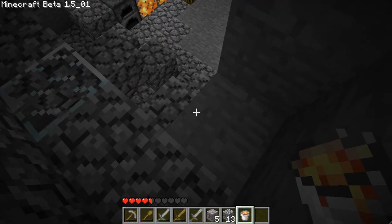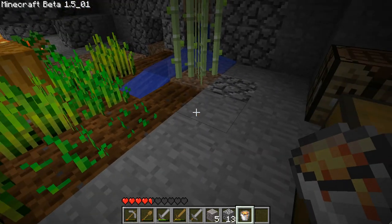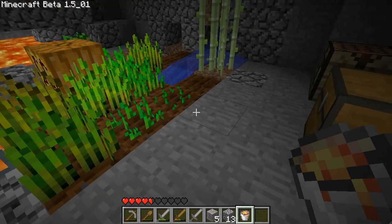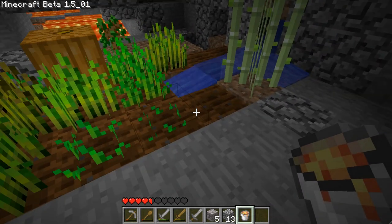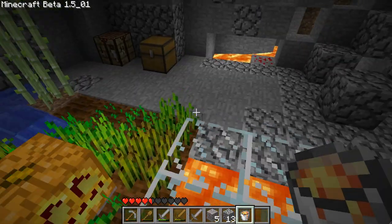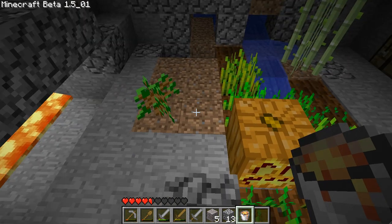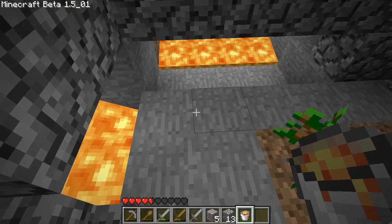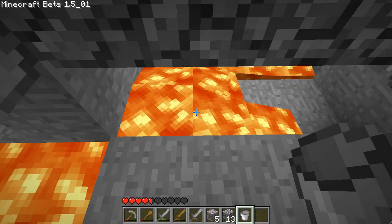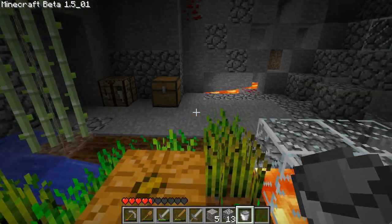Maybe a moat would be a good idea - I know that some people build moats. I'm not feeling in the moat mood right now. Moats really aren't my jam, especially lava moats because I fall into them myself. And if I put lava right next to the tree, the tree will just burn. Let's see how much better the lighting gets. The light is significantly better.